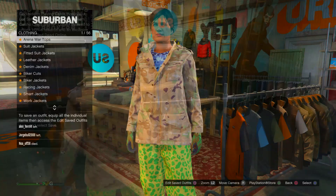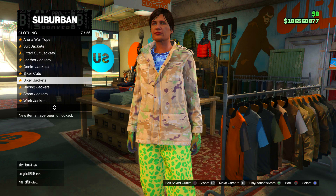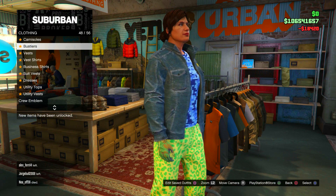Head over to the top section and go to leather jackets. Purchase the blue JC jacket — watch out because there are two jackets like this: one with a logo and one without. Purchase the one without the logo, which should simply be called 'Blue JC jacket'. Once you've got that on, put on a two-tongue tack top.